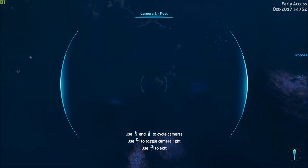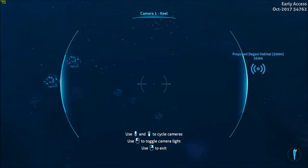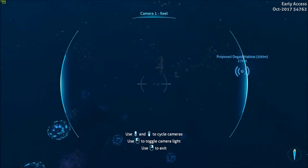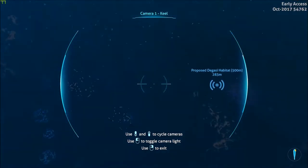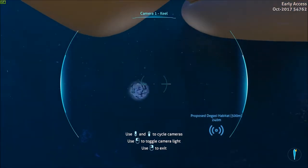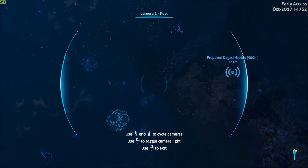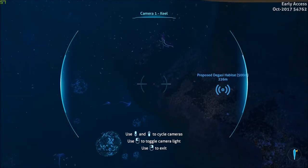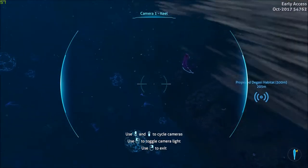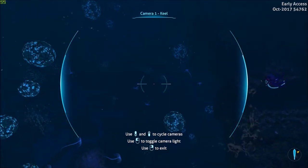I have never been to this area before. I'm pretty sure at least crab squid spawn here. This says it was only 500 meters below. And of course there's a freaking Warper. I hope those things can't take you out of Cyclops. I don't know why there's two of them.